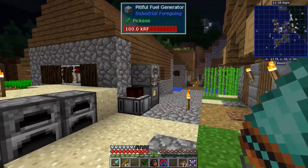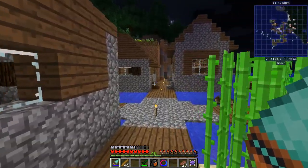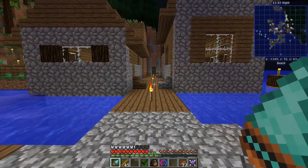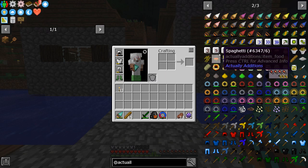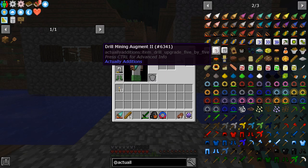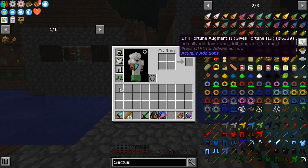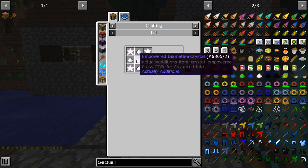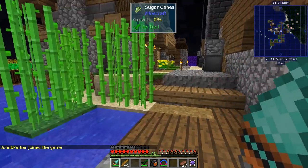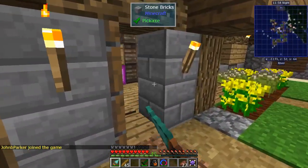I got thinking about it — three by three is good, but five by five could be even better. There's this bad boy right here and I'd like to get some augments, like the fortune ones or go even faster, and for all of that you're going to need an empowerer.